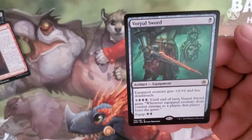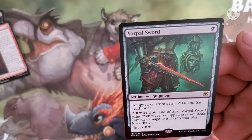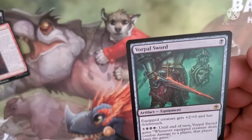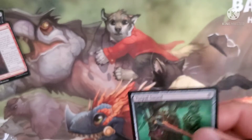We also got a Verporial Sword, costs one black for an equipment. The equipped creature gets plus 2/plus 0 and has deathtouch. Costs five and three black until end of turn — Verporial Sword gains: whenever the equipped creature deals combat damage to a player, that player loses the game. Equip cost is two black.